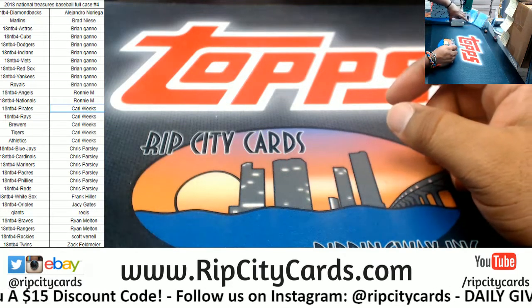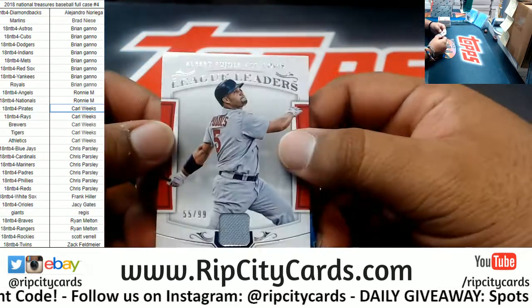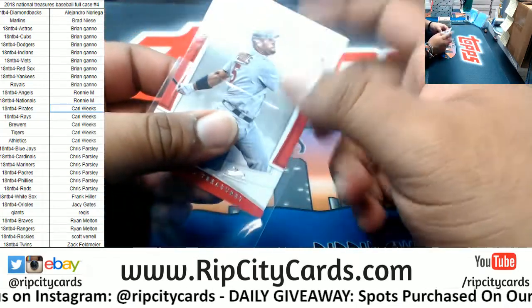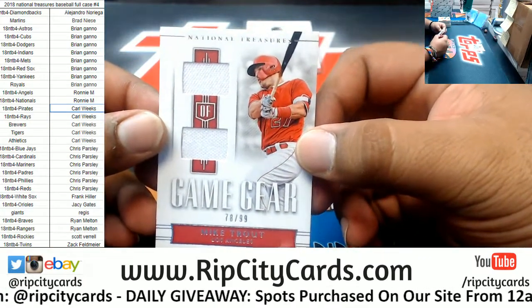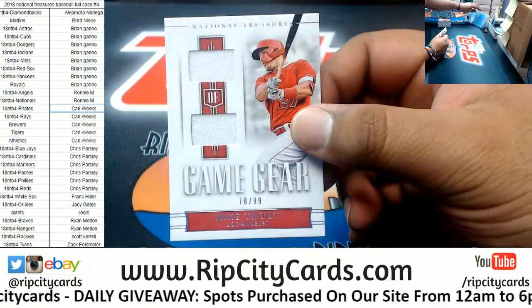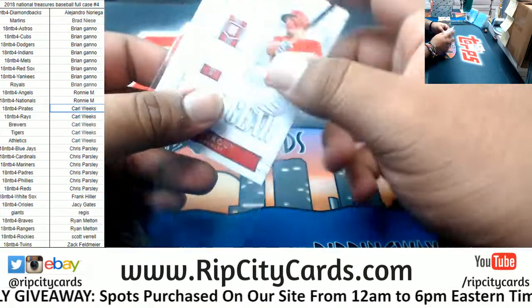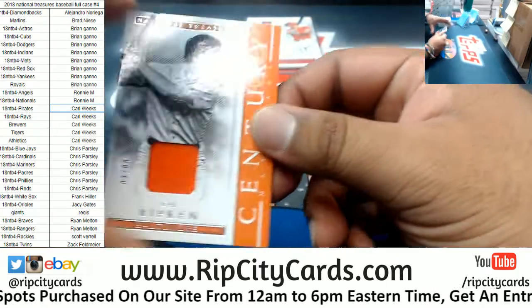Good luck everyone. We have Albert Pujols, $10.99, for the Cardinals with a patch. Got Mike Trout of the Angels, $10.99 — a relic. Kyle Ripken of the Orioles, $10.99 relic.